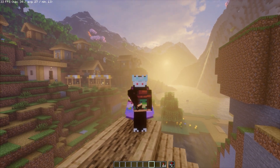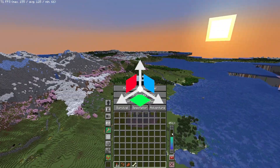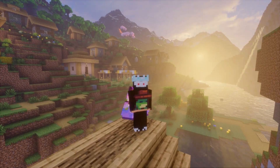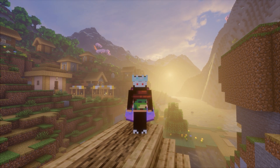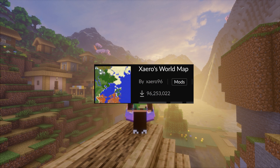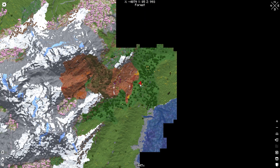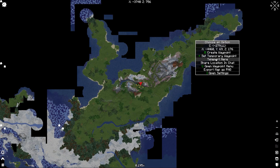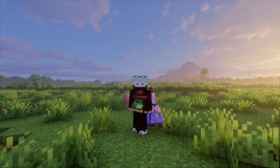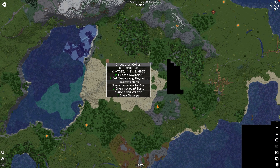There's one more mod I want to show you. Remember our first mod, Axiom, which makes flying faster? It turns out you don't even have to fly faster because of our last mod: Xaero's Minimap and World Map. This mod solves two problems. First, you get a map to see LODs, so it becomes much easier to navigate and generate LODs in your world. Second, you can teleport — so it completely eliminates traveling thousands of blocks to generate LODs. Just right-click on the place where you want to teleport and click the 'Teleport Here' button.